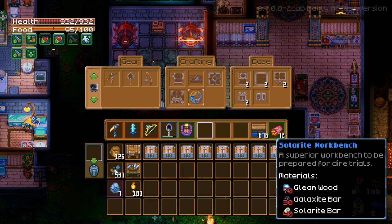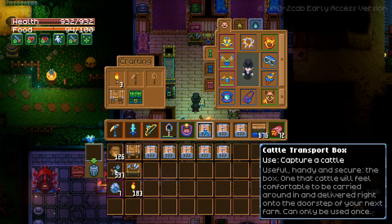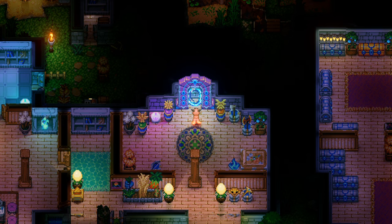It hasn't been running for that long and we're gonna need the gleam wood for the solarite workbench. Most of the bars have already smelted so we should have enough of that. We also have enough galaxide, but the first thing I want to do is gather up some of the animals. We're gonna have to wait a second anyway on that gleam wood farm.